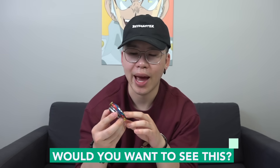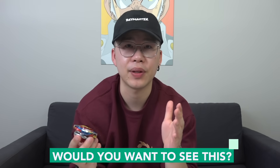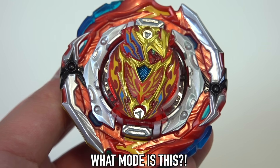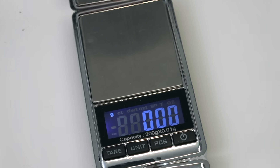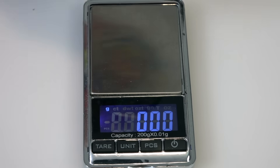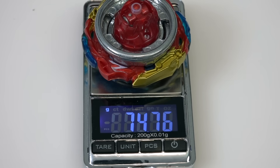I just came up with another troll video idea — we'll put Achilles into a random mode and then the other person has to identify the mode as quickly as possible, like within two seconds. It's like a pop quiz — you'll have to guess left spin defense mode or something like that super quick. It's time to weigh the Bey. How much is Achilles going to weigh?